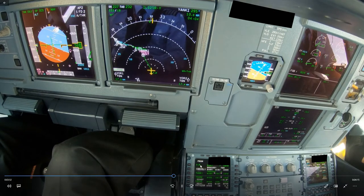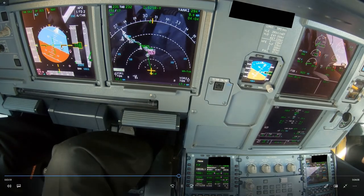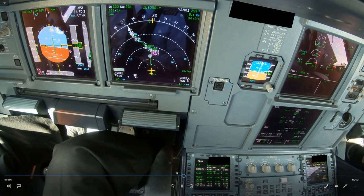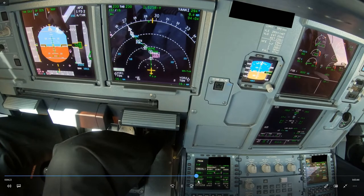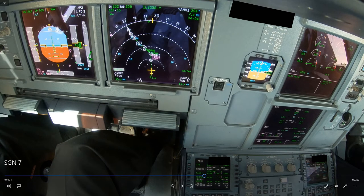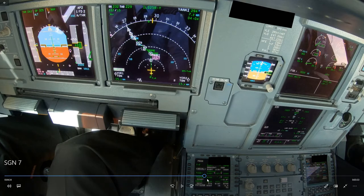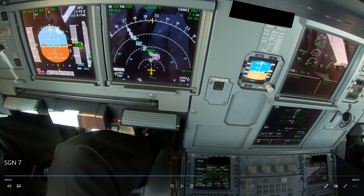Doing the next calculation at 15 miles: 15 times 3 is 4,500 feet. Flying green dot speed, we should fly 1,000 feet lower — making 3,500 feet. At 15 miles we should be at 3,500 feet, and looking at it, we're going to be high. Skipping ahead to exactly 15 miles: we are definitely above profile, about 1,800 feet high. Not only that, we are actually above the glide slope — because 15 times 3 equals 4,500 feet, which represents a 3-degree path. If you're above that, you're above the glide slope. We definitely need some speed brake.